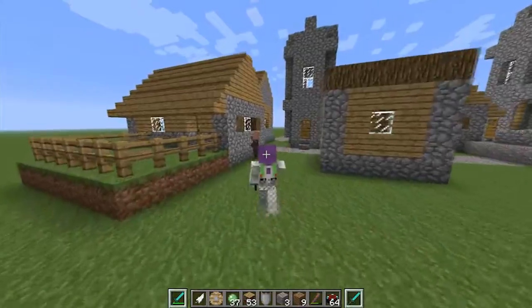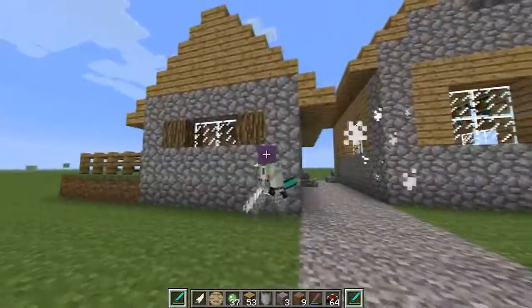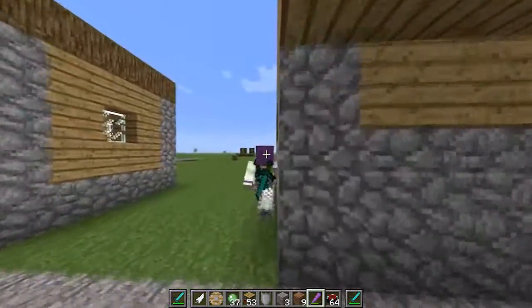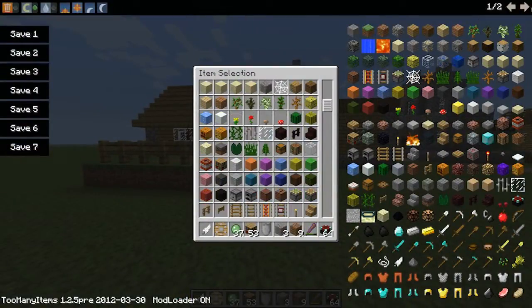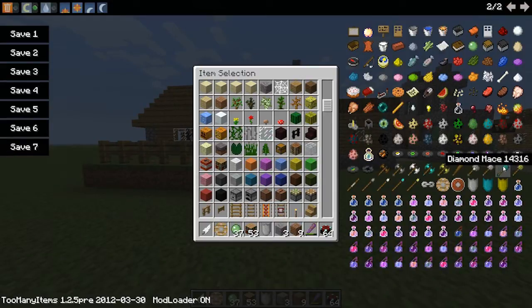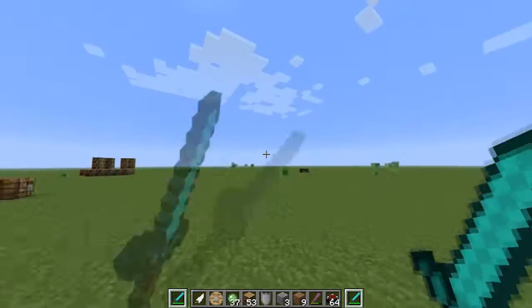Let's go take out a villager — three hits and he's down. I like how they bend as well. Let me just check if there's nothing I've missed — done shields, done spears, done that, and maces. Basically they have a chance of paralyzing your enemy. I think I've covered everything.